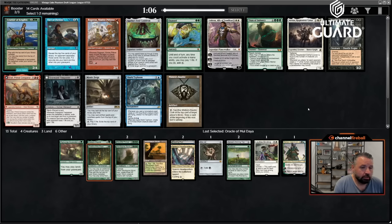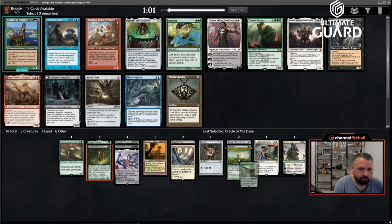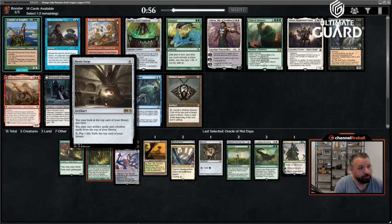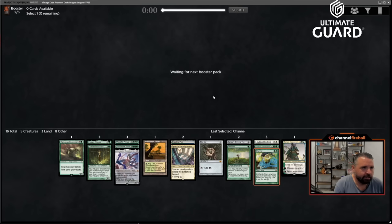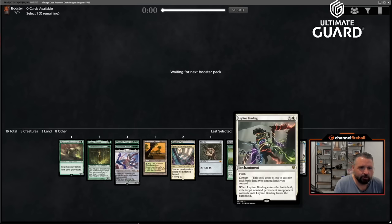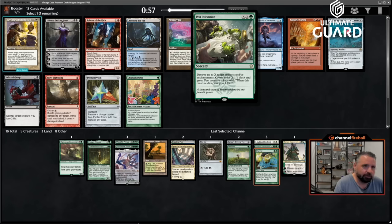There's Channel! I did pick up that Ulamog and that Finale, so I'm in for Channel here over Courser, Goblin, and Mystic Forge. Mystic Forge is nice, but it probably wheels — I'm the one who has Top, and maybe an all-artifact deck could take it, but I'm happy to take Channel. We're also nearly mono-green, so even though we have good fixing, we don't even have that many cards that care about that.